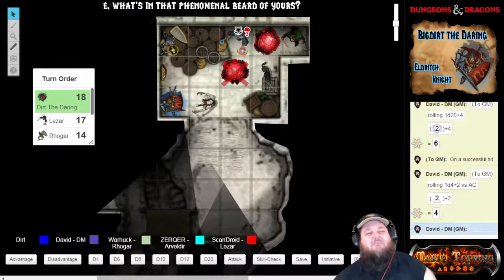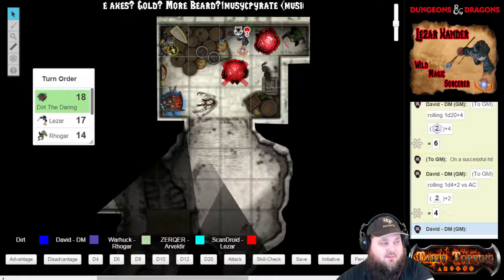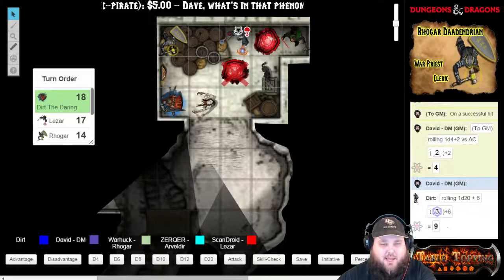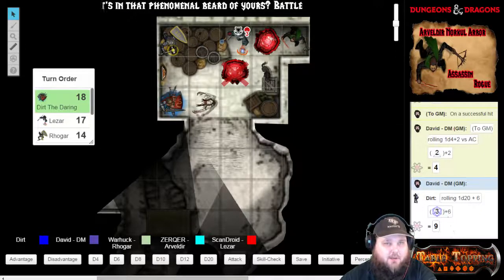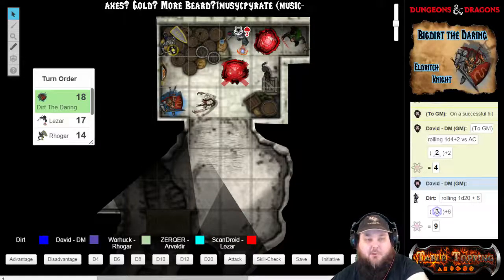I grab my longsword, put my crossbow away, pull out my longsword, and take a swing directly at the Nothic. I had a nine. You don't get anywhere close to hitting that thing with a nine — it basically takes your weapon and almost rips it out of your hand, but you're able to pull it back.